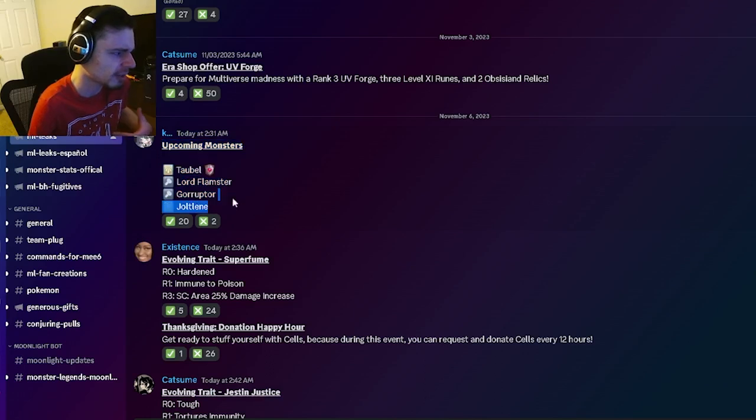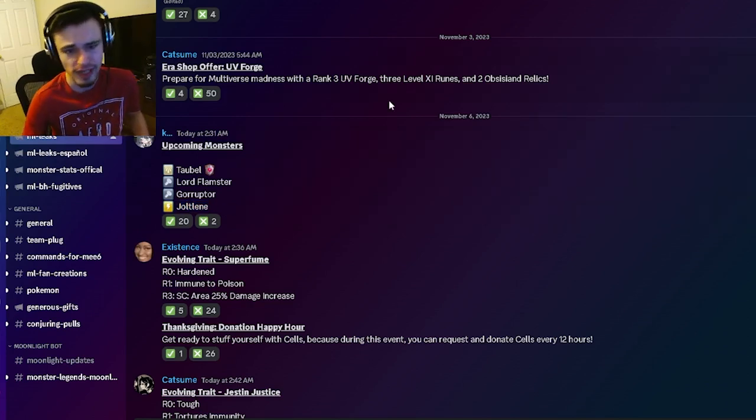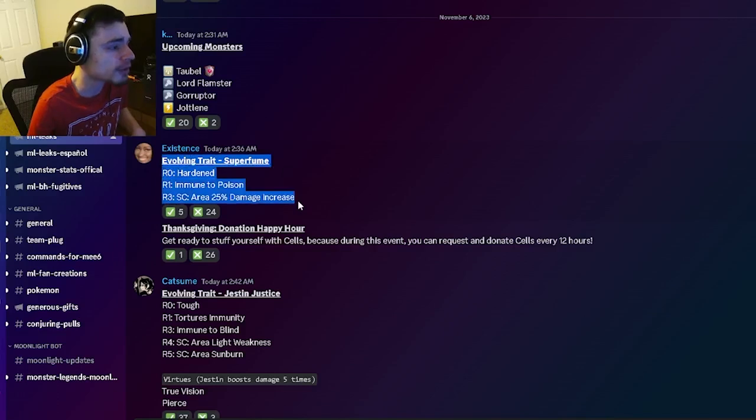The first leak we have is some upcoming monster names. The upcoming monster names are going to be Tabul, which is going to be a PvP monster, then we have Lord of Flamster, Corruptor, and Jolt Lean. They all sound pretty cool — the only one we have the event for is Tabul — and I cannot wait to see what all of them look like.